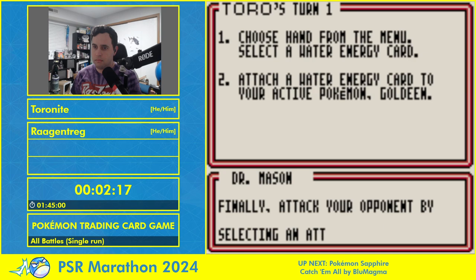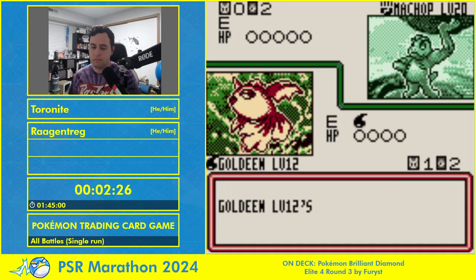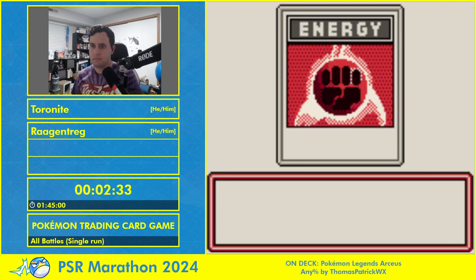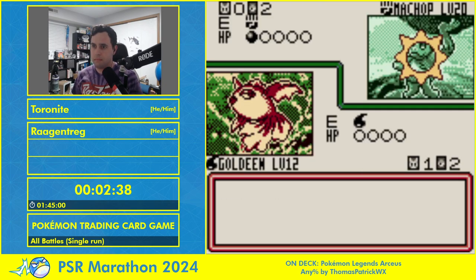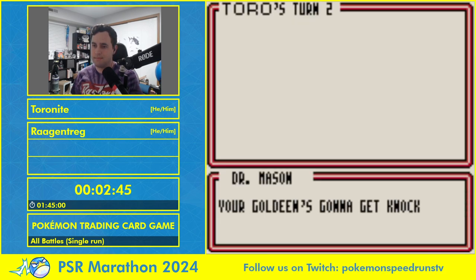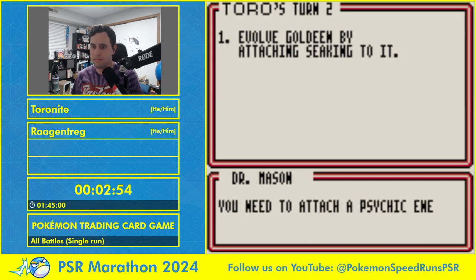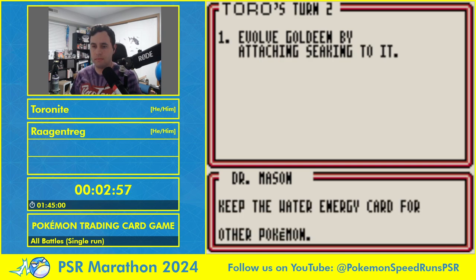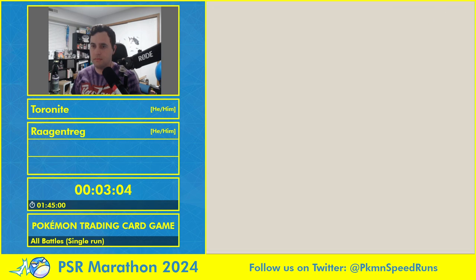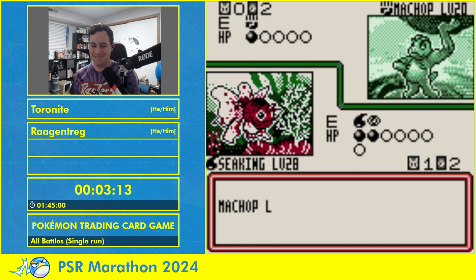The most common thing we'll be doing in the run will probably be Dugtrio, looking for four fighting energy on it. In the tutorial you'll see we'll be using water and psychic because Goldeen just needs water energy to attack and Seaking only needs one water energy to attack. The thing not explained as well in the tutorial are the item cards, or trainer cards. You can use as many of them as you like per turn — this led to some of the more degenerate parts of the early Pokemon TCG.